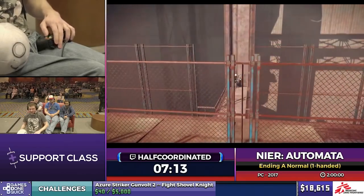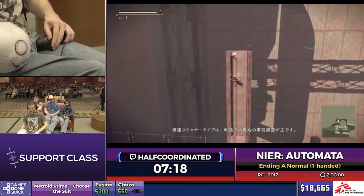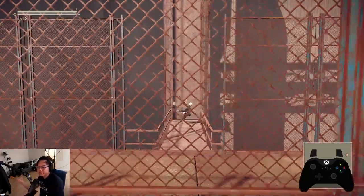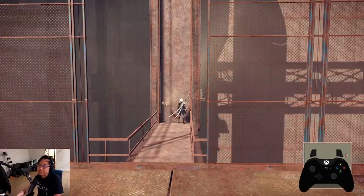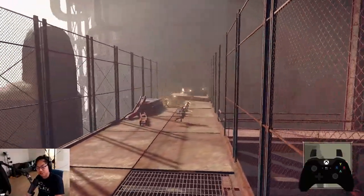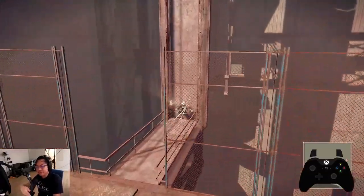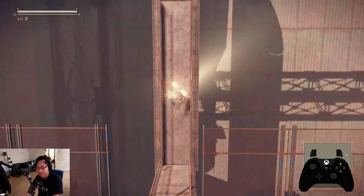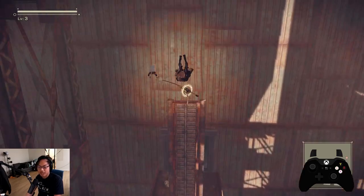Movement in the run is generally done by inputting a series of attacks or combos that help you get to areas you're normally not supposed to reach. For example, there's what's called a bridge skip — by doing a series of combos or attacks that give enough height, you can climb all the way to the top of the bridge and skip an entire section. This trick is quite tricky because you have to get the timing really correct. The way you do it is: jump, heavy, light attack, heavy attack, light attack, heavy attack, and a plunge — which gets you on top so you can jump over.